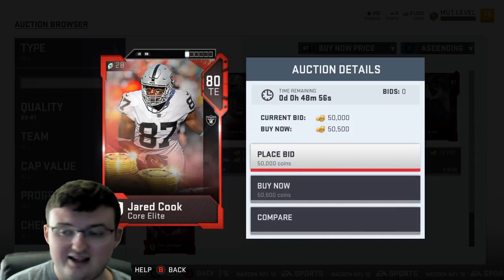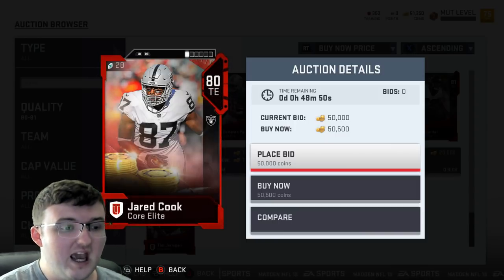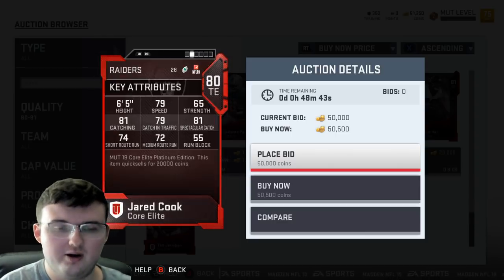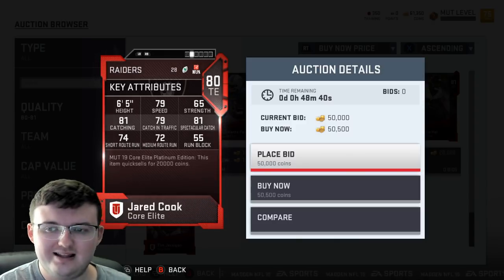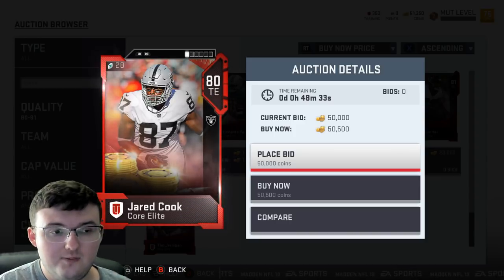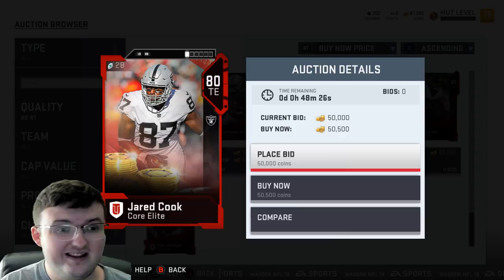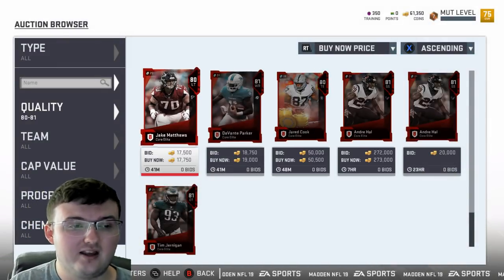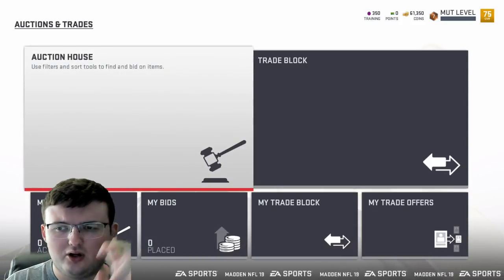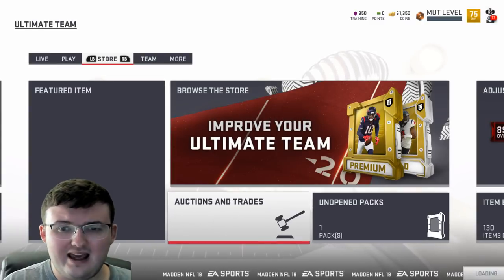Certain base elites have quick sell values up to 500,000 coins. If you see a coin icon on a player's card, that means he has a huge quick sell value. For example, Jared Cook has a 20,000 coin quick sell, and there's an Andrew Luck with a 500,000 coin quick sell. So when pulling packs, always look out for that coin icon — every base elite card has a quick sell value that goes for a lot.